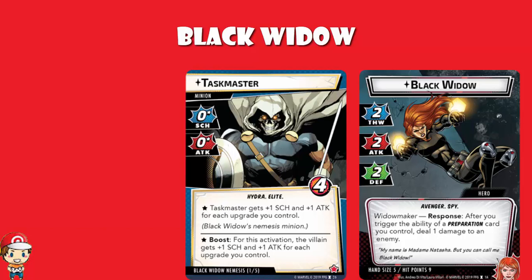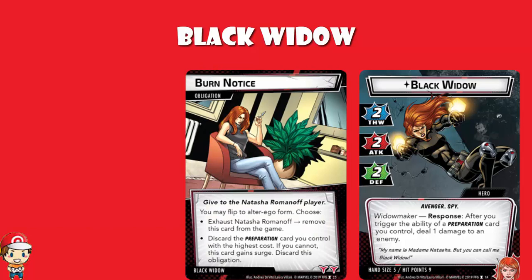As well as a nemesis minion, we're going to need an obligation and we have one — it is Burn Notice. You may flip to Alter Ego form and then choose one of the following: either exhaust Natasha Romanoff and remove this card from the game, all very standard, or you discard the preparation card you control with the highest cost. If you cannot, this card gains surge and then you discard the obligation — but you discard it, you don't remove it from the game. Thematically it works really quite nicely here.